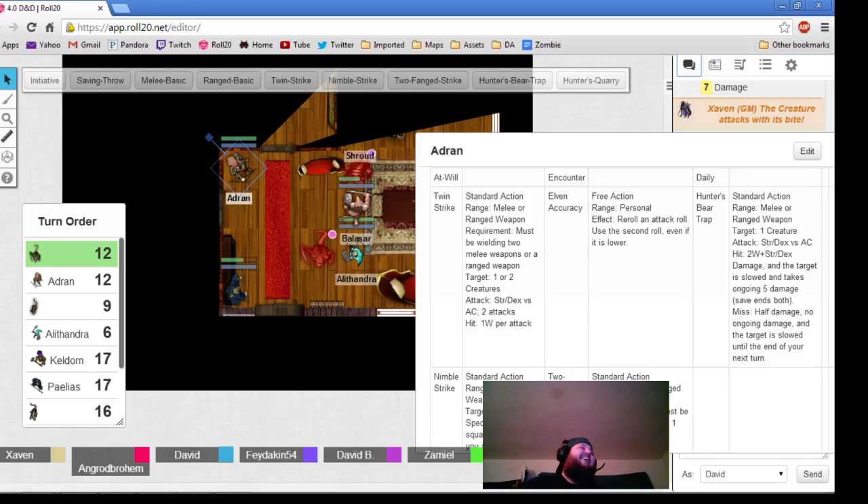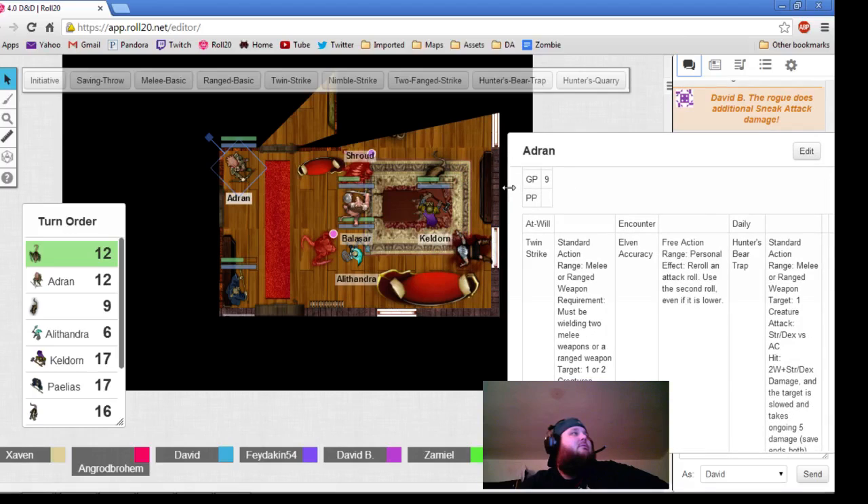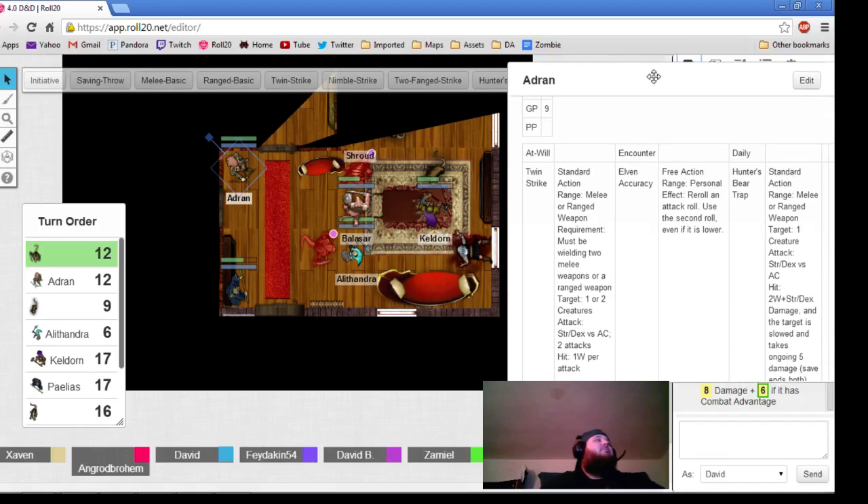Ratman is going to attack Alessandra. Oh, that's a hit. So Alessandra, you take 8 damage.